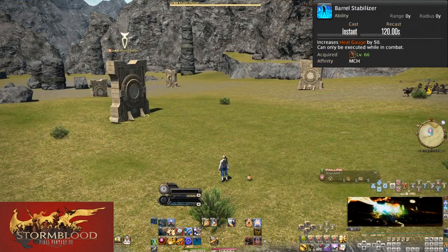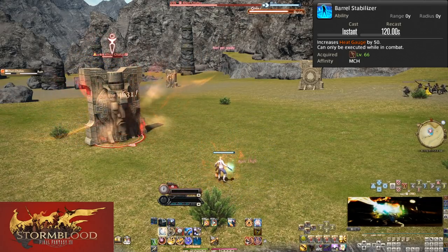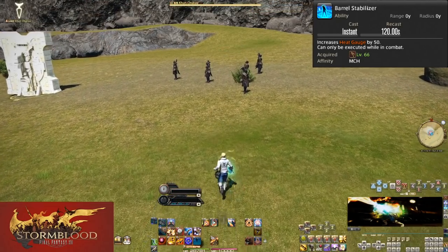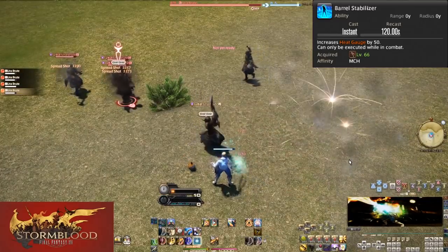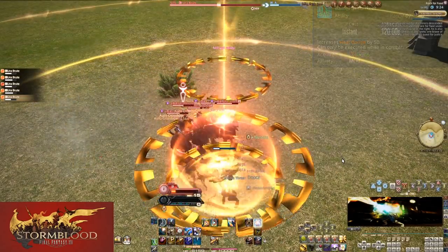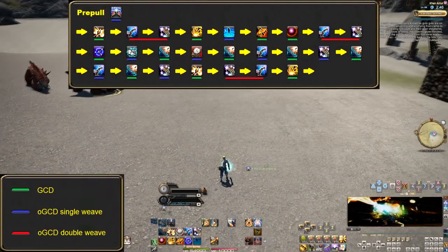Level 66, Barrel Stabilizer. Finally, a real game changer. On a 2 minute cooldown, and only usable while in combat, this instantly gives us 50 heat. Recall that Wildfire is also a 2 minute cooldown — these should always be paired together as a result. Use Barrel Stabilizer for the free entry into Hyper Charge so you can Wildfire it up. Feel free to use Barrel Stabilizer in trash pools too — remember, Auto Crossbow is stupid strong. This is the tool that changes our opener for Stormblood.